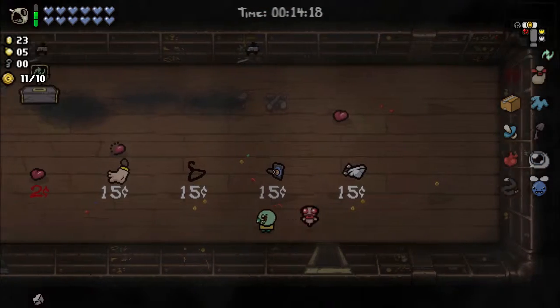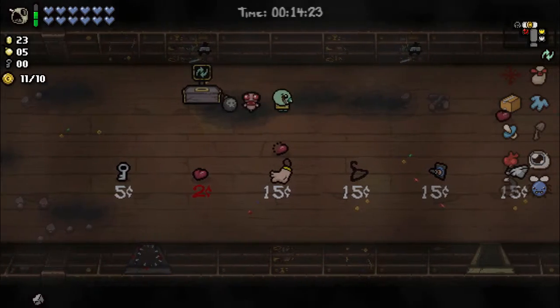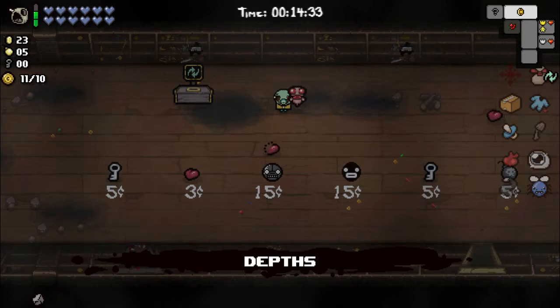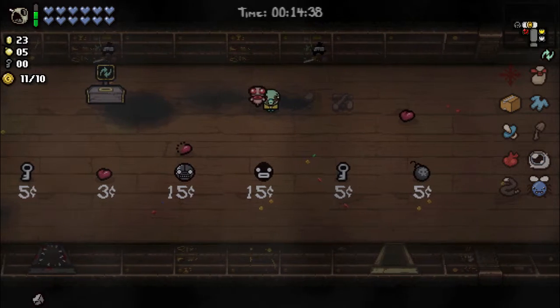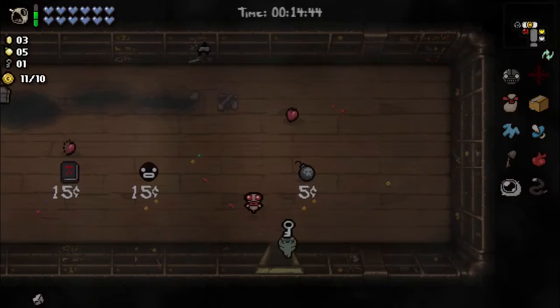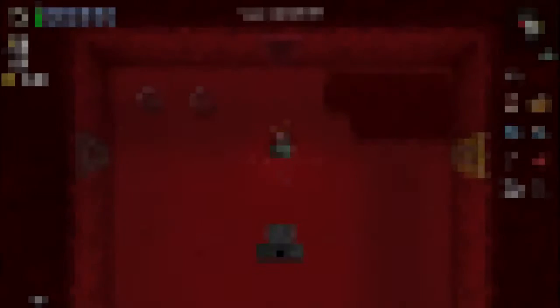So now I have these items — do I want any of that? Not really. Steven is damage — do I want Steven? Even Steven. Kimby — I think Kimby might be a good idea: take damage, spawn soul hearts. I'm gonna go with Kimby. And a key. Probably should have waited on buying the key because there might be a free one here — but that is not the case.